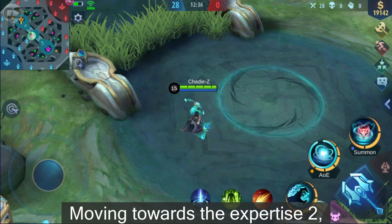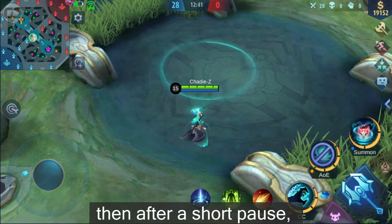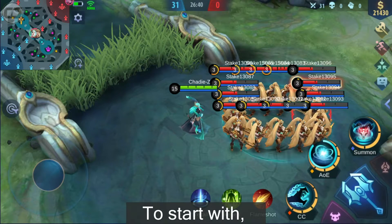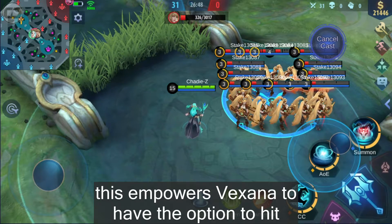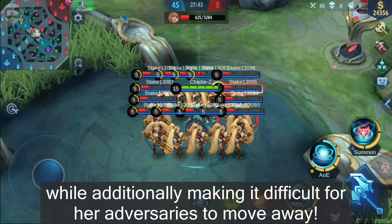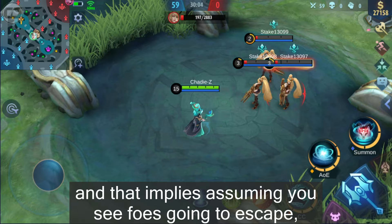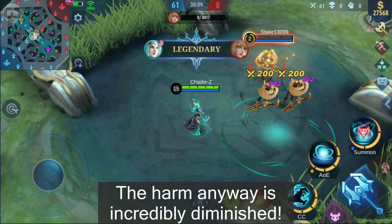Moving on to Skill 2. The core idea is the same — you mark an area, then after a short pause, it will detonate dealing massive damage. However, there are two major changes. First, the area of Skill 2 has been greatly increased, enabling Vexana to hit multiple enemies at once while making it harder to escape. Second, she can pre-explode the area — if you see enemies about to escape, she can trigger Skill 2 to damage them instantly, though the damage is significantly reduced.